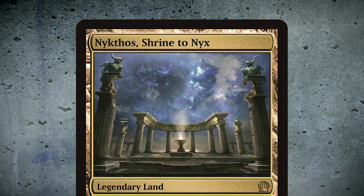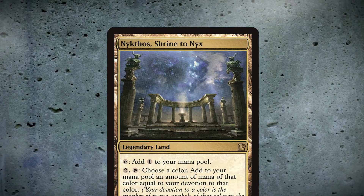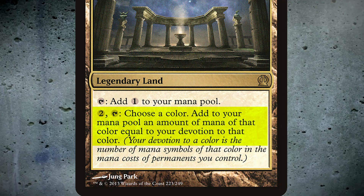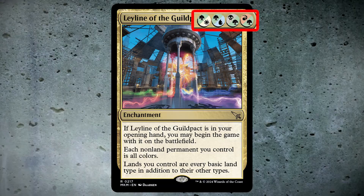Nykthos Shrine to Nyx is the most powerful ramp land in Modern, and today I'm going to show you why. This legendary land adds mana equal to your devotion to a color, which can easily get out of hand when you have spells that add 4 devotion for free on turn 1.